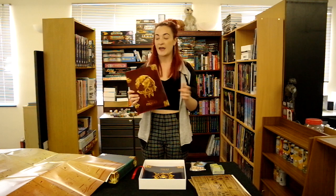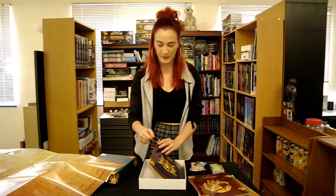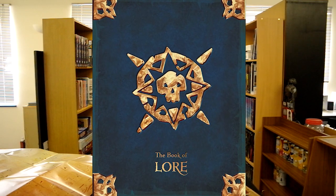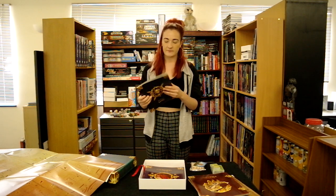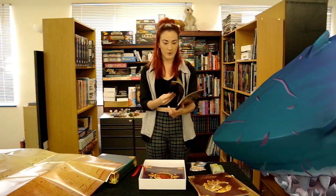The first book here is The Book of Pirates, which I've heard you can basically just read and start a campaign by the end — whilst you're playing, you'll know all the rules. You just jump in straight away and crack on with it. The next book is The Book of Lore, which I'm really interested in. I love all the lore and backstory, so this one will tell you all about all the pirates and all the monsters.